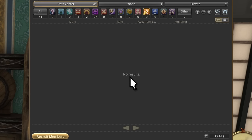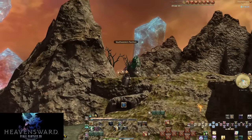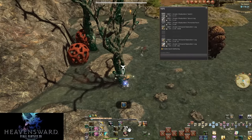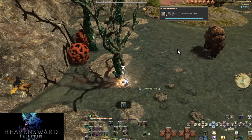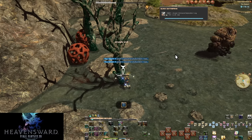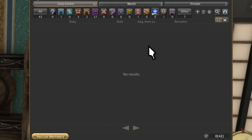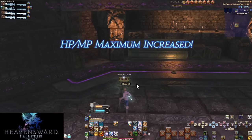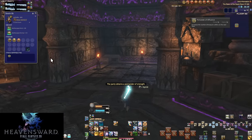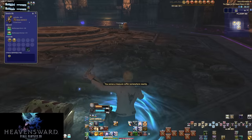Gathering Four Rays — the Diadem is Heavensward content that doesn't need a party. Ocean Fishing is unlocked by any level 10 fisher who does their class quests — it's the best place to level a fisher and has many of its own rewards, tasks, and special challenges for achievements. Deep Dungeons covers Palace of the Dead, Heaven on High, and Eureka Orthos — special four-player dungeons with roguelike elements that play very differently to normal content and are big commitments to reach the end. There is a casual set of floors so all players can enjoy this content.